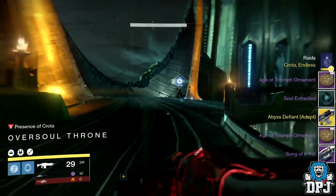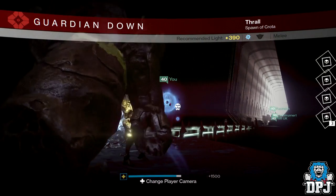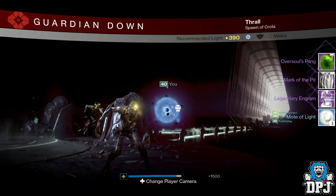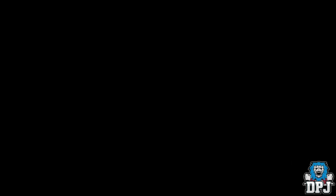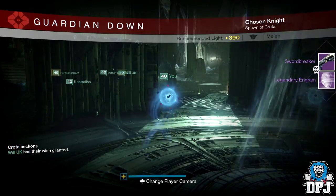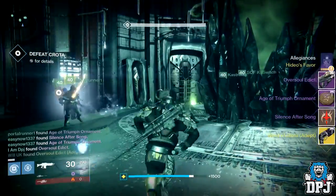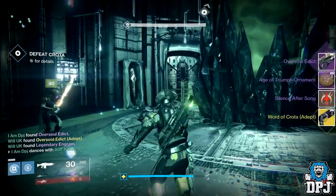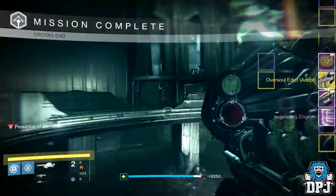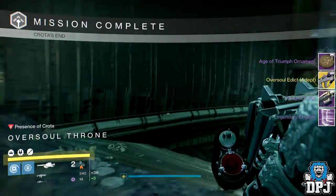Moving on to my Titan: from the Traverse the Abyss I got the Oversoul's Panga artifact, the Mark of the Pit, and a legendary engram. From the Bridge I got a Swordbreaker shotgun and a legendary engram. From Ir Yût I got the Silence After Song emblem, an ornament token, the Oversoul Edict, and the Word of Crota adept. From Crota I got an ornament token, the Song of Ir Yût, the Oversoul Edict adept, and a legendary engram.